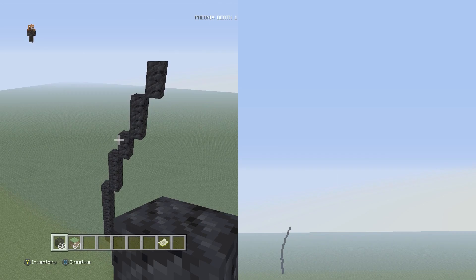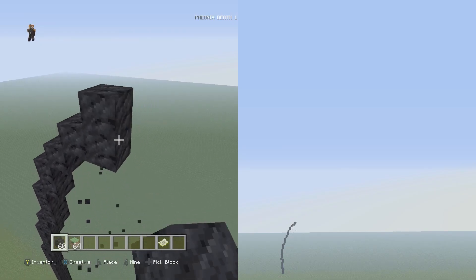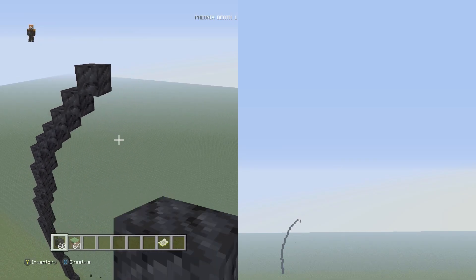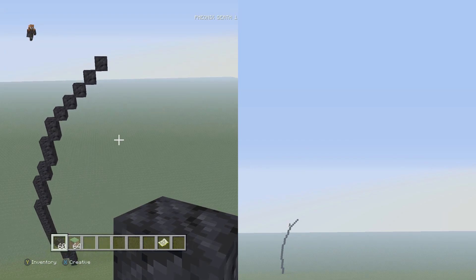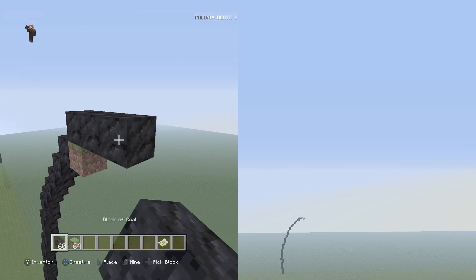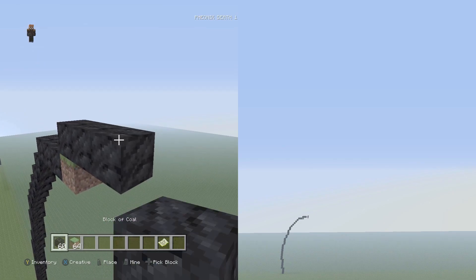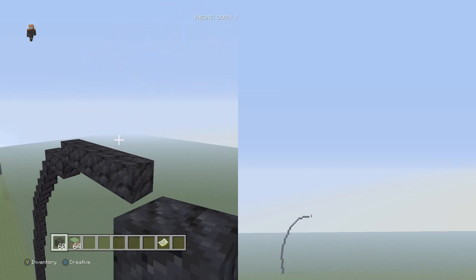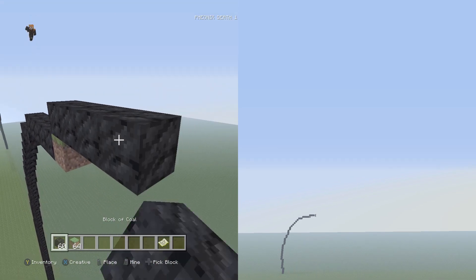From there we're going to start leveling out — we're basically building the shoulder right now. Go up and to the right five singles: one, two, three, four, five. Then flatten the shoulder before bringing it back down: up and to the right three flat, then five flat, then six flat — one, two, three, four, five, six.